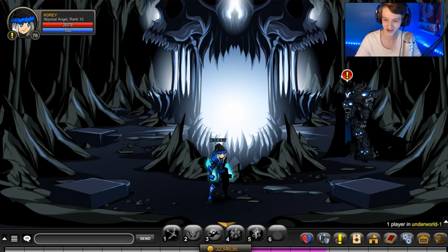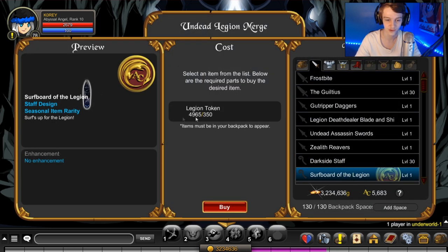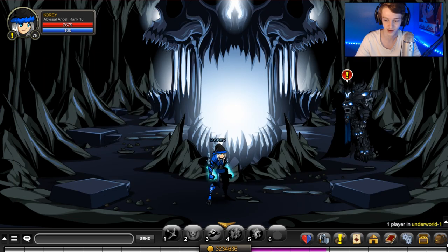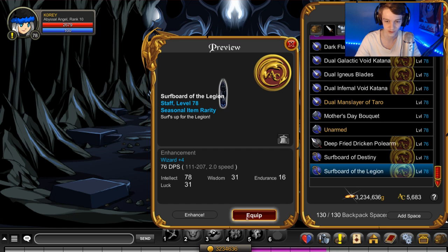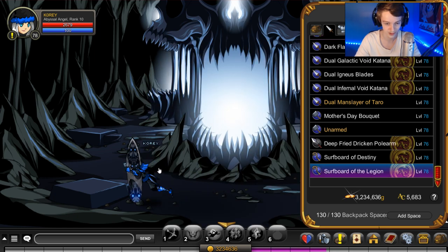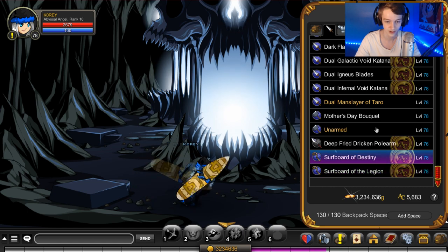So you go over to the Dage shop, the merge shop I believe, and the Legion surfboard is there for 350 tokens. It's got an animation on it. I actually have this one in my inventory so I can show it to you — I have the Surfboard of Legion right there. It's got the animation on it, and there's a Destiny one right there too.